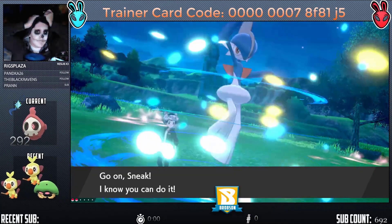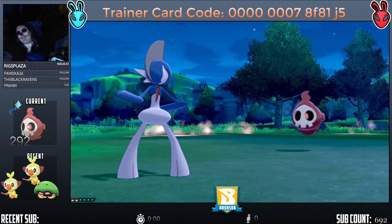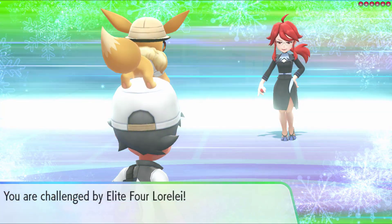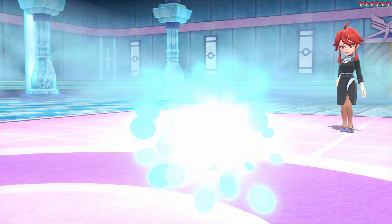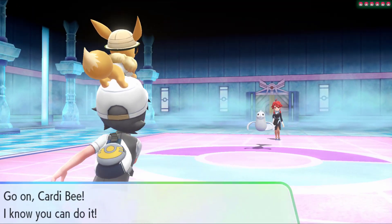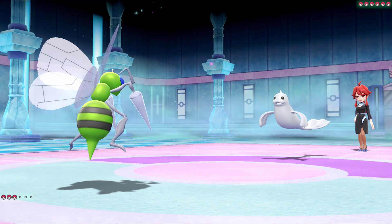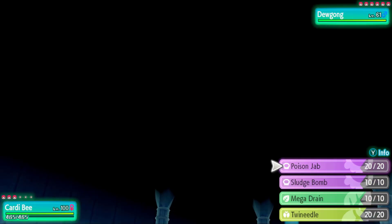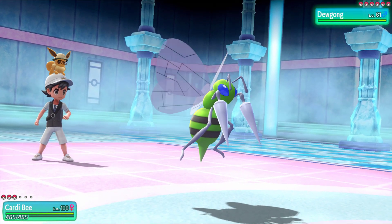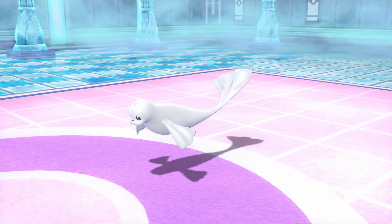A living Pokedex is when you get every single evolutionary stage of every Pokemon in the dex simultaneously. This means that instead of just getting one Charmander, evolving it twice into Charizard, and saying that you've completed all three entries, you instead would need to get three Charmanders — keep one unevolved, evolve one into Charmeleon, and evolve one twice into Charizard so that you simultaneously have all three entries. So the shiny living dex would be when we need to get every evolutionary stage of every shiny Pokemon in the game.